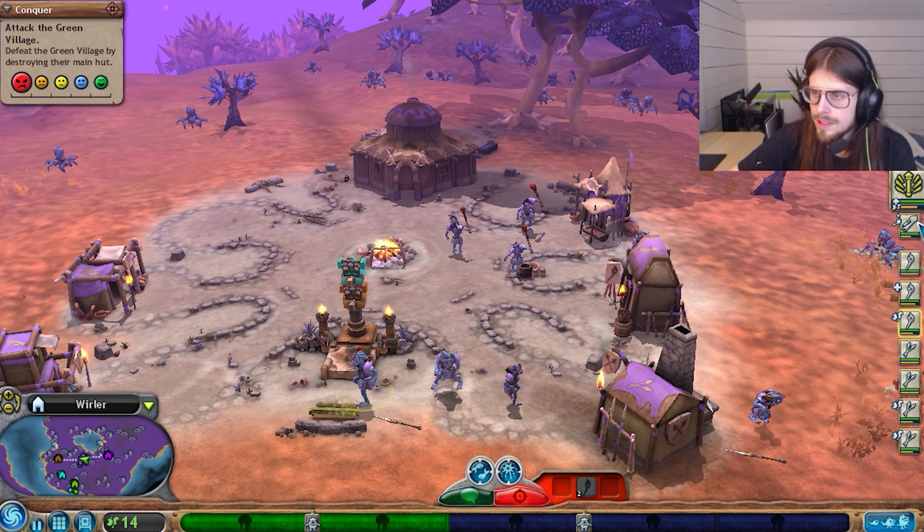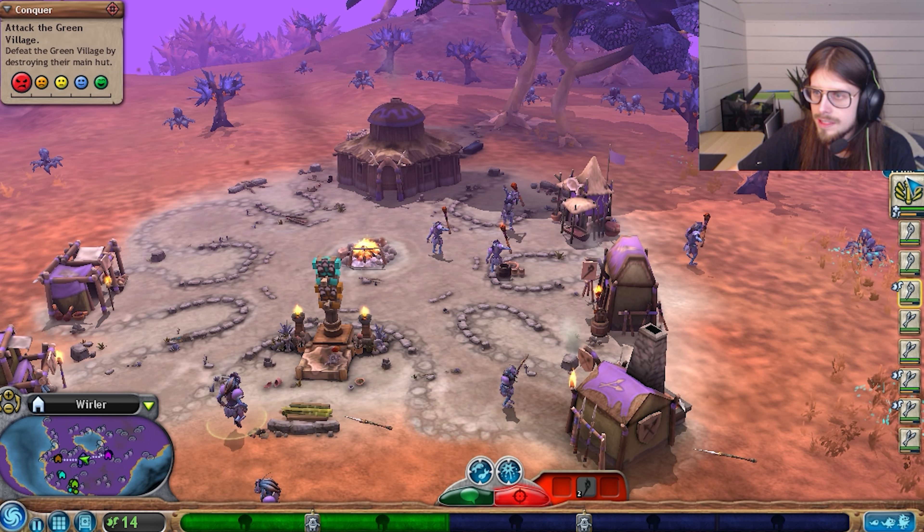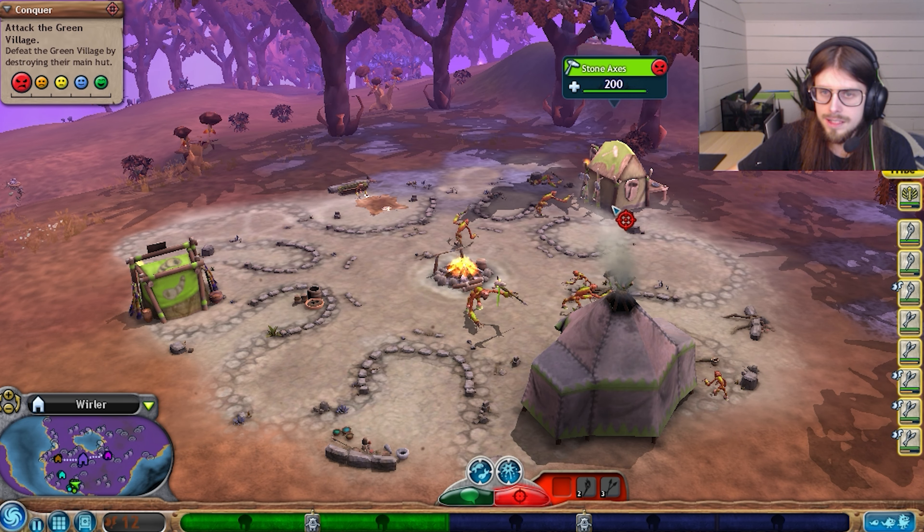Get him another torch. Once we're all equipped here, perfect. Now we're going to head over to Green Village. Oh, they're at six already - we're going to try and take these guys out.